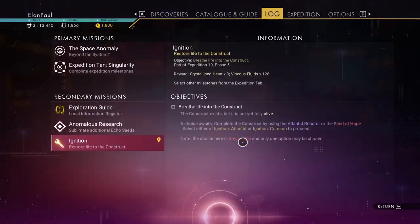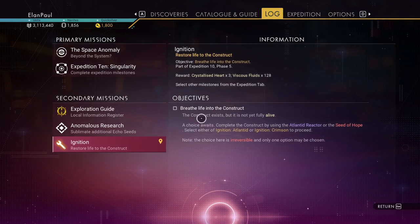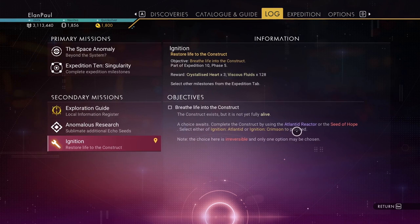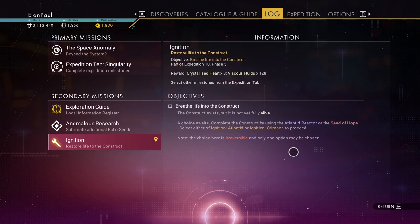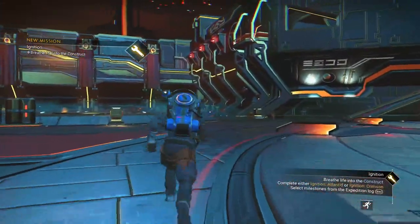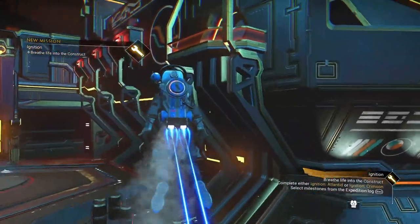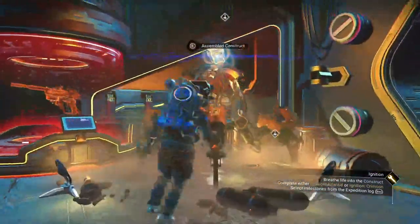So the choice awaits: complete the construct by using the Atlanted Reactor or the Seed of Hope - either one of those two - to get Ignition Atlanted or Ignition Crimson to proceed. On this one we're going to use the reactor. Note it says irreversible - only one option can be chosen. You do want to do the whole expedition two times to get both items, one from each choice.